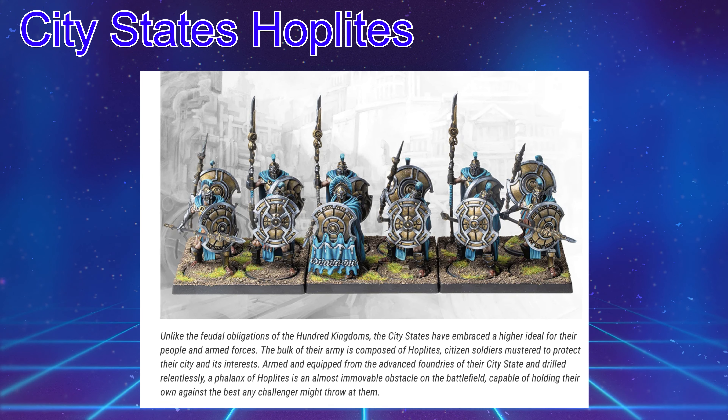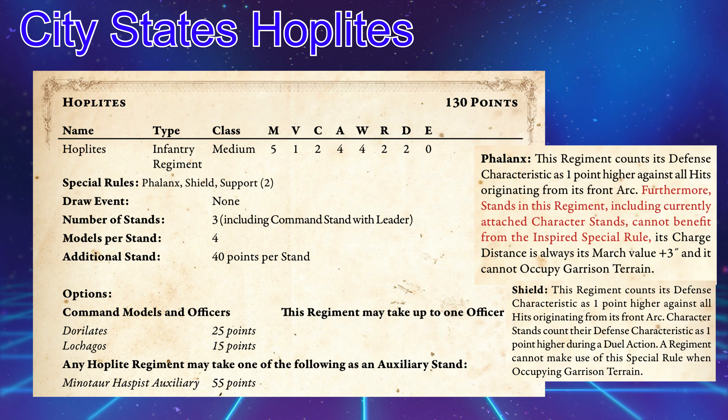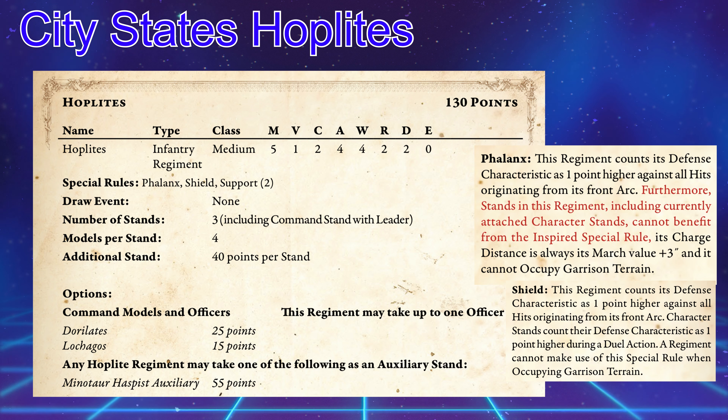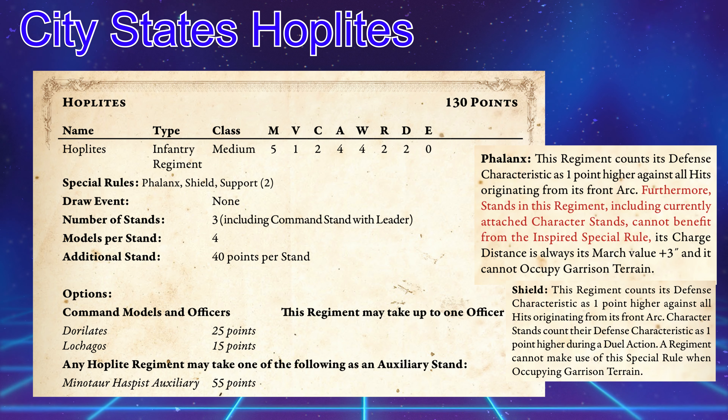Talking tabletop, guys — the Hoplites are a medium unit and probably one of the most common units you're going to see in a city-states army, not only because they come in the two-player and one-player starter sets, but because they're a decent unit to bring to the table. They come in at 130 points. They have a movement of 5, velocity of 1, clash of 2, attacks 4, wounds 4, resolve 2, and a defense of 2 with an evasion of 0. Overall, a pretty decent stat line.